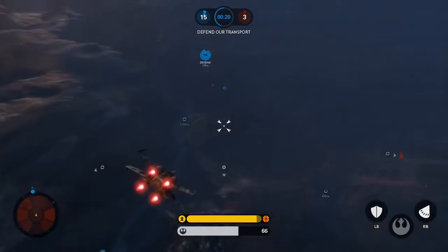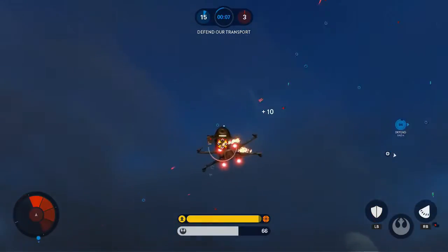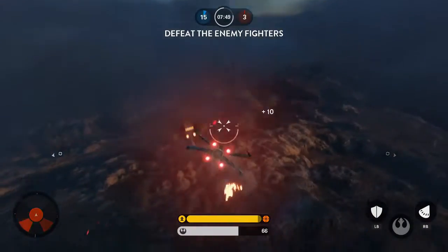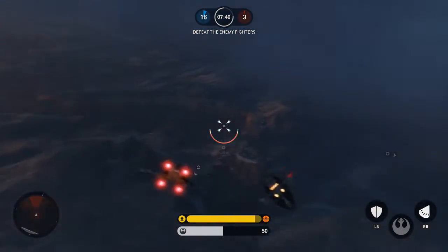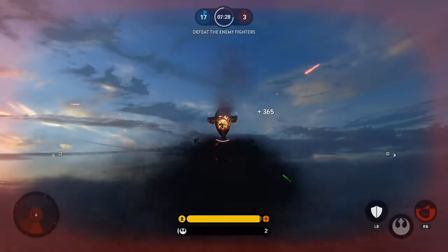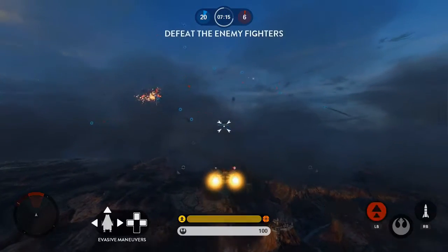Right now I'm just flying around. I'm about to get attacked - yep, called it. You're in a TIE fighter. Let me use the A-Wing now. I like that you can fire torpedoes.